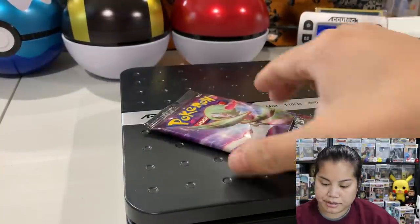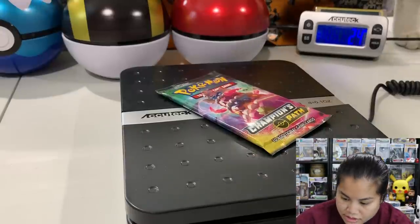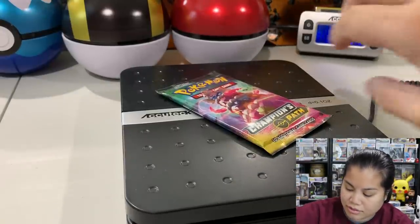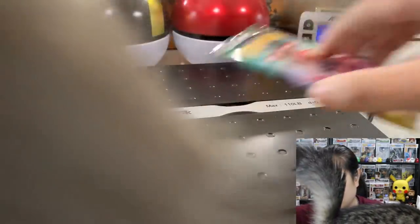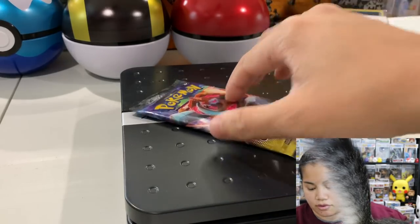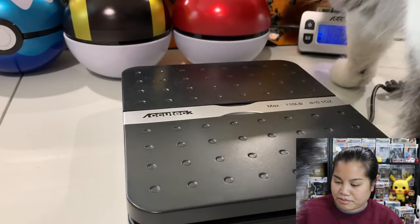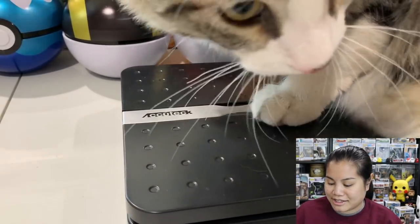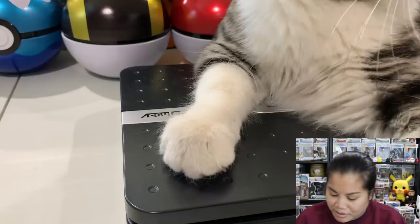This pack of cards is 24 grams - I don't know how accurate this scale is, I got it on Amazon. It said 24 twice so 24 grams. Is this one 24 grams? Oh - Cube, you're gonna mess this up! Wait, is it 24 grams? Cube, hold on - no no no, Cube! Ah, Cube okay.